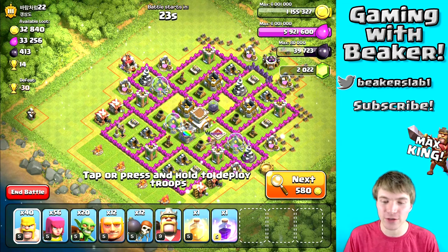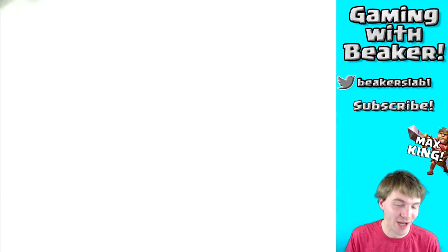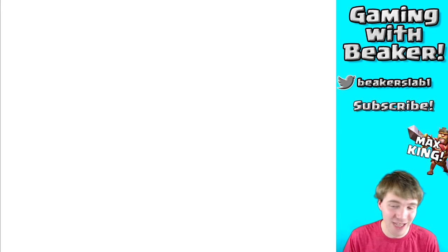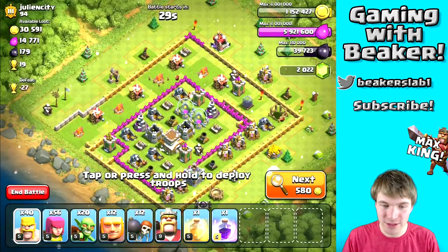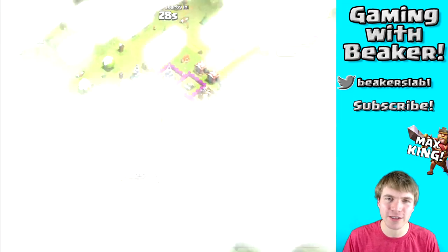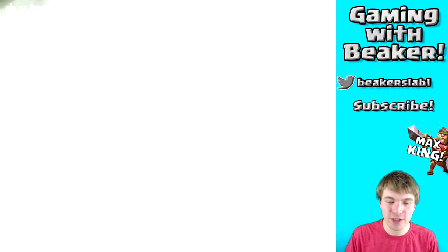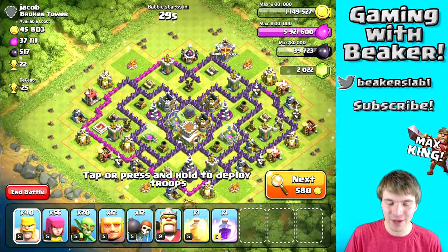We're gonna look for a standard dark elixir raid — sort of lazy dark elixir farming. We're not going for anything too crazy. That base didn't have any dark elixir, that's not gonna cut it. We want at least 500; I'd rather take 800 to a thousand. I've been finding pretty good dark elixir lately with the boost — most bases have had at least 800 or more, because when the storages and drills both have a little in them it adds up.